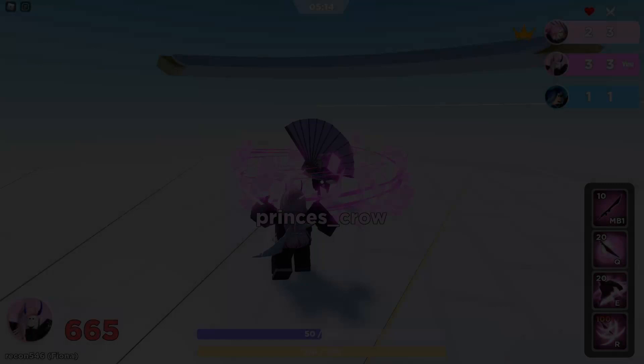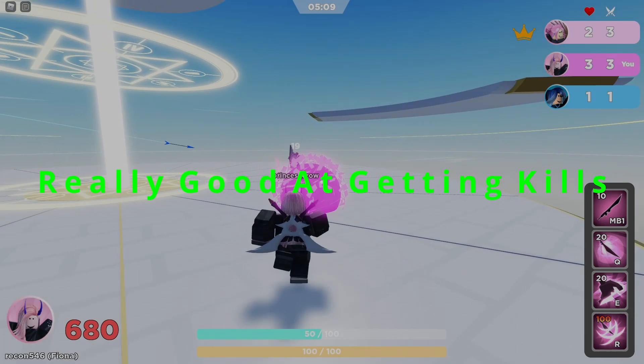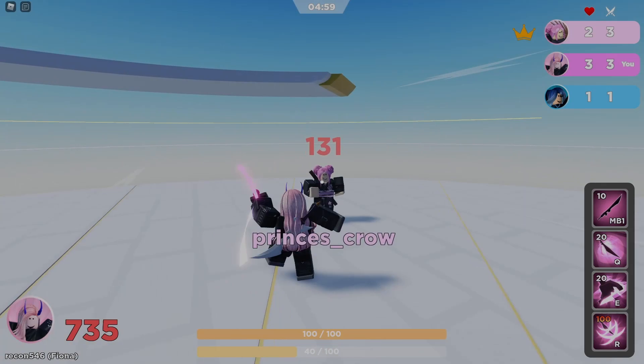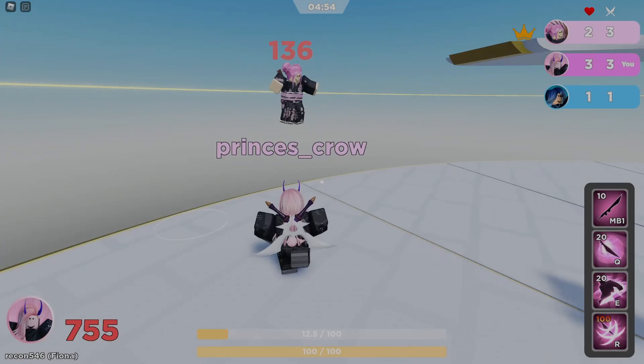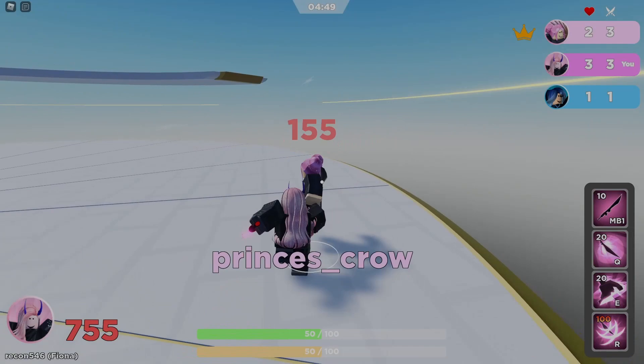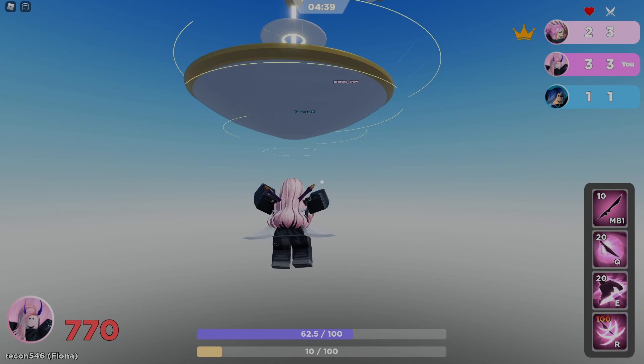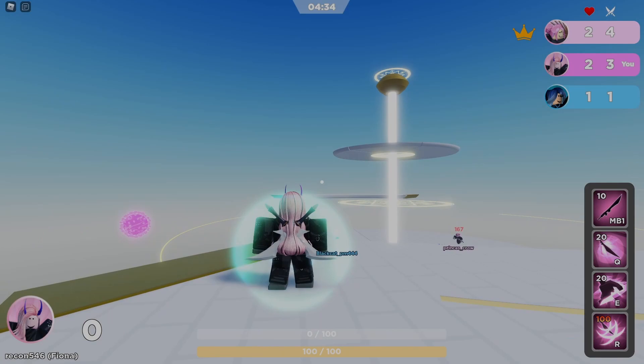Moving on to pros and cons — starting with pros. Fiona is really good at getting kills; she's a very assassin-type character with high mobility, so you can't really run away from her. She runs you down, gets your health low fast, her special-unique combo demolishes you, she stacks damage quickly and ults you — you're gone.